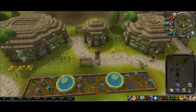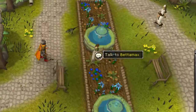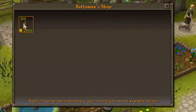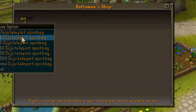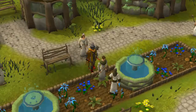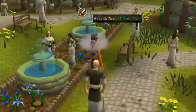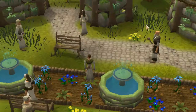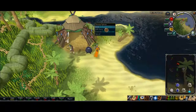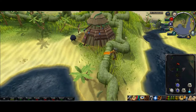Hey guys, welcome back. I am now in Taverley. If you go to these two fountains, you will see Bettamax. If you trade him, you can buy Juju Teleport Spirit Bags — you only need one for this task, but if you want to bank and save a couple for the future, you're more than welcome to. Then you teleport with that cool emote, and you'll spawn at the location.